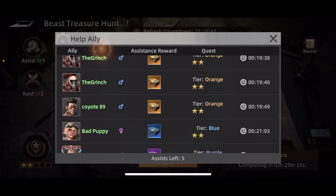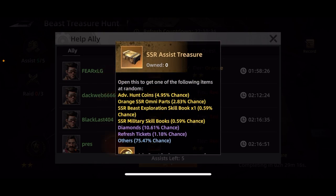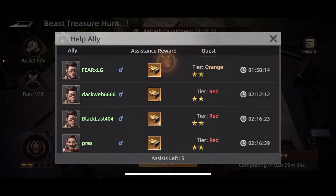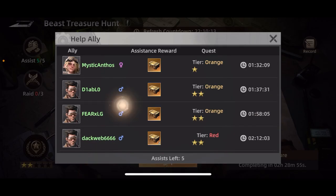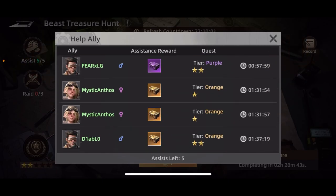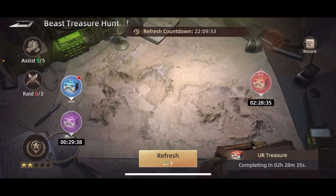What I've learned now is that if you wait out the timer, you're going to get these higher tier ones — you even have the chance of getting red ones. Right now you can get the best rewards from assisting those. You can see there are timers on orange ones, purple ones, and red ones. To get the best rewards, don't just waste your assists right away because the rewards from the timed higher-tier ones are significantly better. You only get five per day, so keep an eye on those timers.